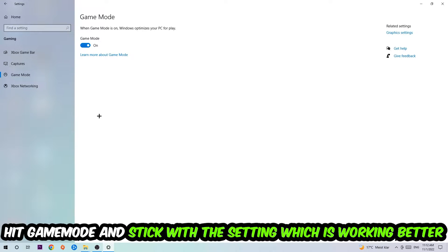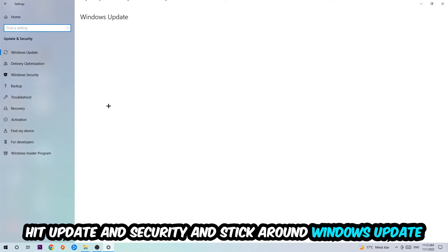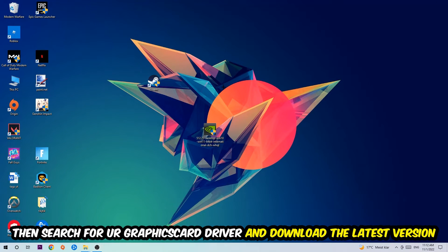Hit Game Mode — I can't really tell you to turn this off or on; you need to check it for yourself and stick with the setting that works better. Go back and hit Update & Security, then Windows Update to get the latest version of Windows. Once finished, search for your graphics card driver application on your PC or browser and download the latest version of your graphics card driver to provide the best possible performance.